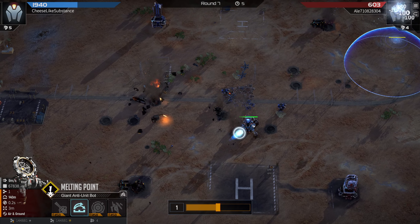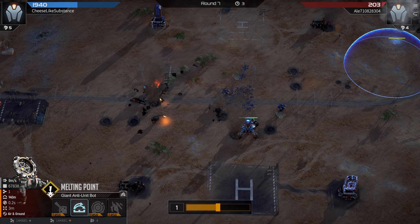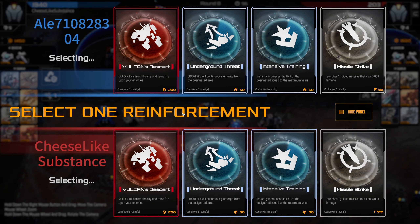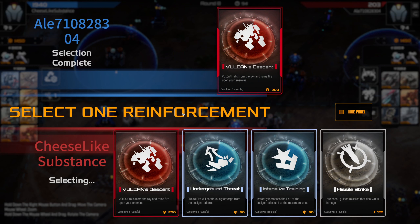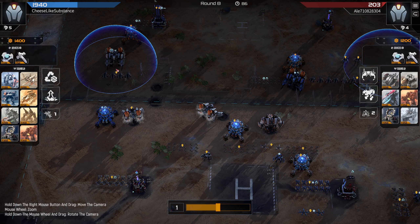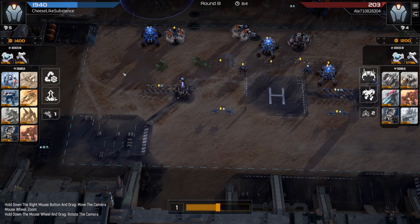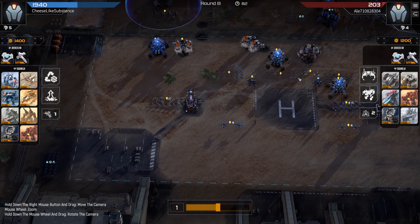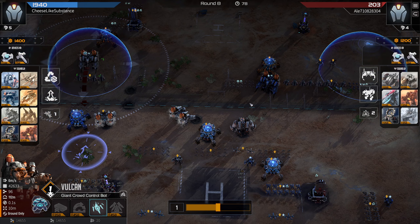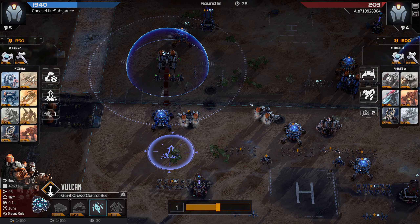Something you should always be thinking about during these games is the interactions of the ranges of your units. With range on both Mustangs and melting points, my Mustangs are out ahead — which is what I want. With range on only the Mustangs, the melting points were out ahead and getting killed. My opponent goes for Vulcan's Descent here — that makes sense, they still need more ways to clear my chaff, and they've also upgraded their Vulcans with the incendiary bomb to get a little more value.